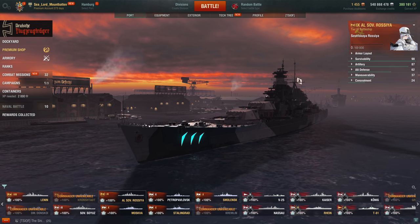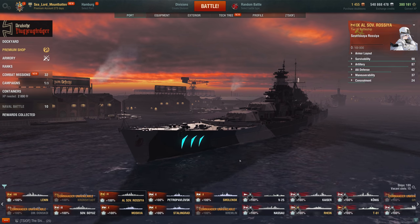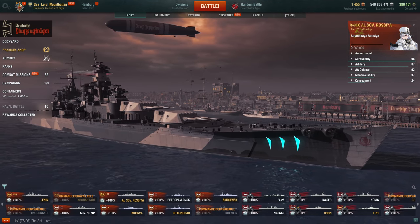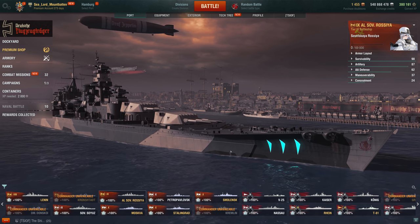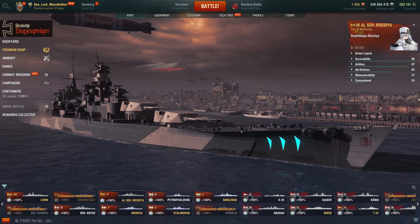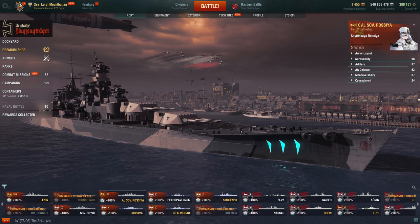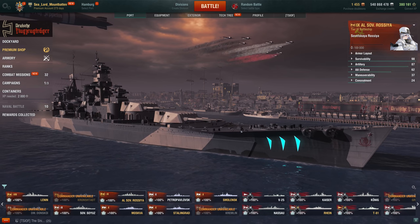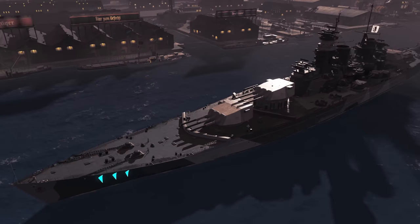Hello, good people of YouTube. Today with the Azure Lane collaboration, many new pixel boats were released, but most of them are just straight-up copies of ships that already exist in the game — like the Latoro, which is literally the same ship as the Roma. But there are a few that are actually quite different, and the Sovetsky Rossiya is one of them.